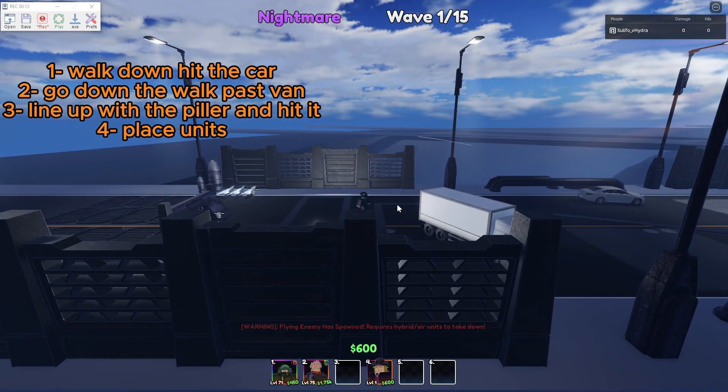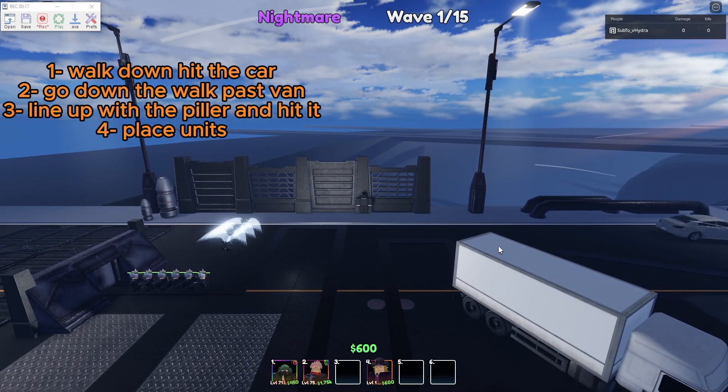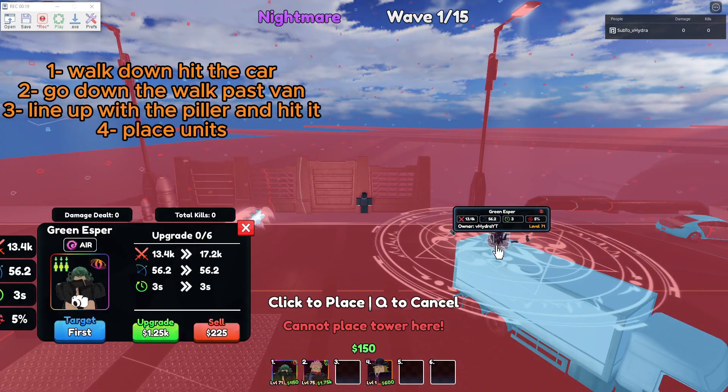Once you pass the van, line yourself up with this pillar and walk into it for a second. Then start placing your units down.